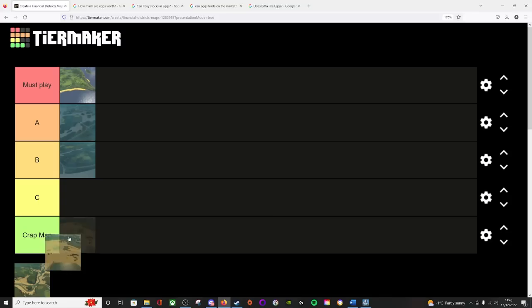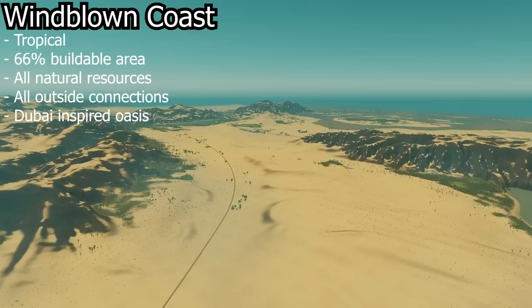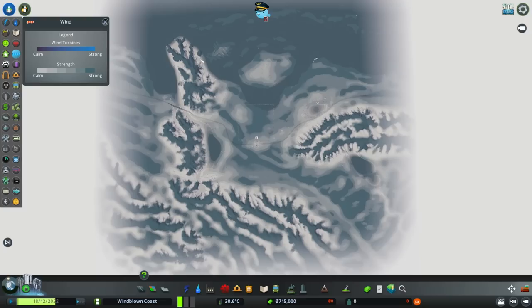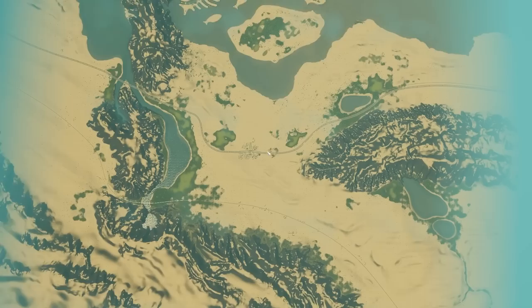Next up on the Financial Districts map tier list is the new desert map Windblown Coast, and this one for me falls into a must play. Windblown Coast is the second of two desert maps from Colossal Order and falls under the tropical theme. It has a 66% buildable area, all outside connections, and all available natural resources. There's plenty of oil and ore, although ore is mostly around the mountain ridges. There's not much fertile land, but within the valleys you'll actually get some wind, and of course the coastlines and mountain ridges hold the most.